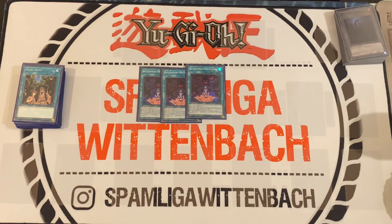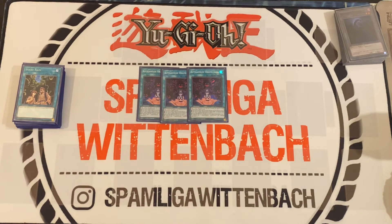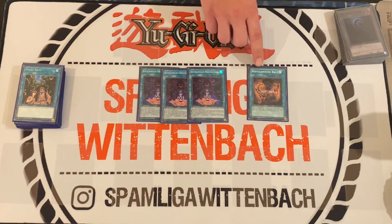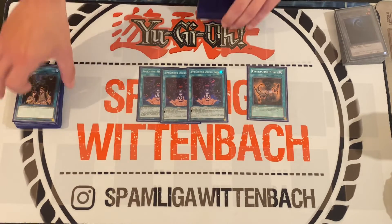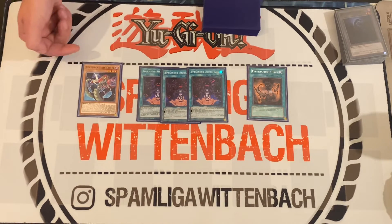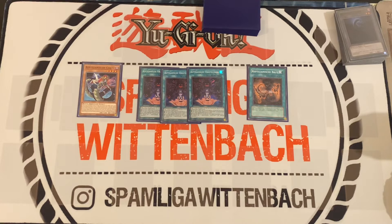Then onto the new Reptilian cards: the first one says you can discard one card and search one Reptilian monster and one Reptilian spell, but not this one. The other Reptilian card is the token generator — it says you can banish one Reptilian monster from your graveyard and special summon two Level 1 Tokens to the field. Mostly you banish Kotlin when you go into Peckarural, and it allows you to get a free IP Masquerena.